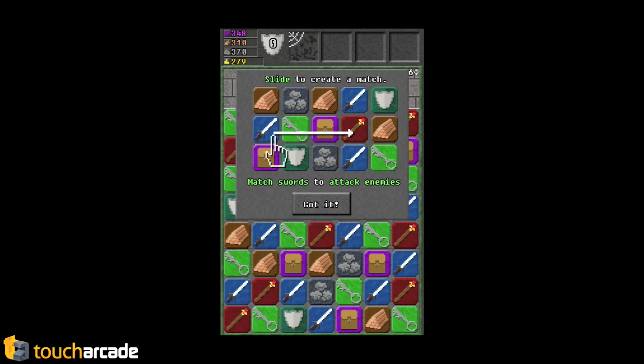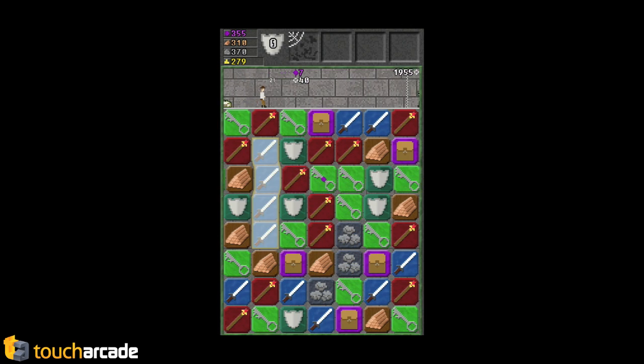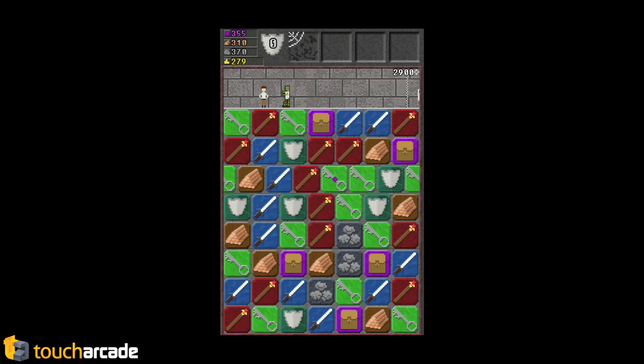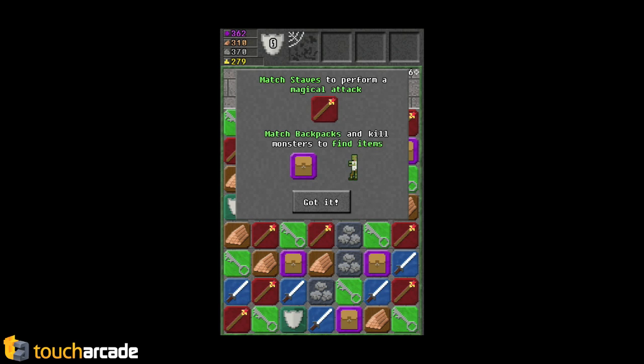I love the visual style. So you slide to create a match and you match swords to attack enemies. You know, that makes sense, right? So match these swords, do some damage to the guy. He's dead. So next dude, we're going to match these swords — four in a row does double damage. Magical staves perform a magical attack and the backpacks give you loot.